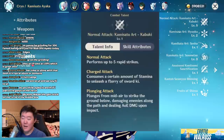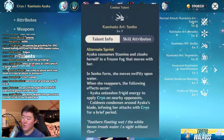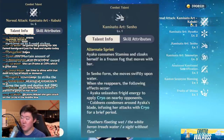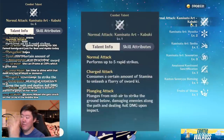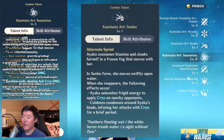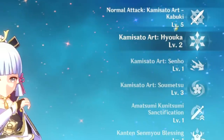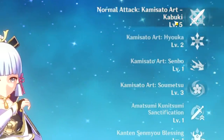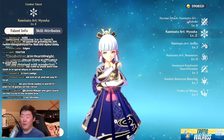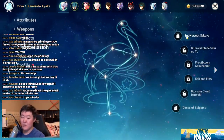Let's talk about her talent priorities. Ayaka is a character that focuses mainly on her normal and charge attacks. While her burst skill does insane damage, for the most part you're still going to be doing normal and charge attack combo strings. Prioritize her normal attack, followed by her burst skill, and her elemental skill last if you are short on resources. Get them all to level 5, then work normal attack to level 8, then burst to level 8, then elemental skill to level 8.